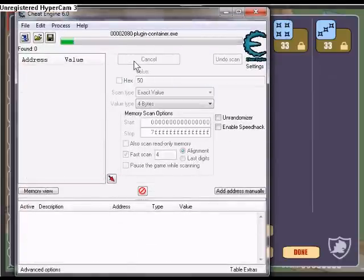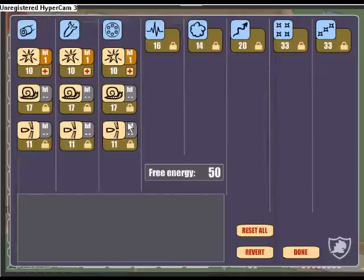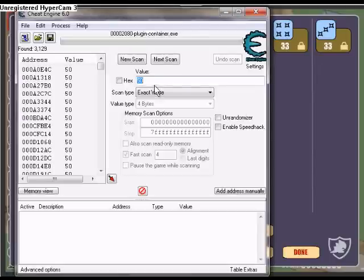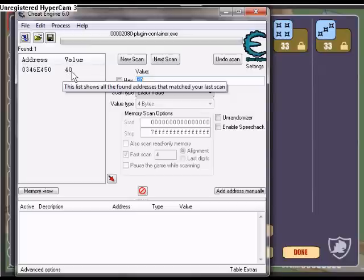After the first scan, change the value of your Free Energy — so I'll buy something and now I have 40 Free Energy. Search up 40 as your next scan. You have to keep doing this until you're left with only one address.